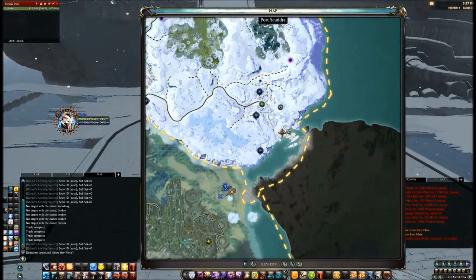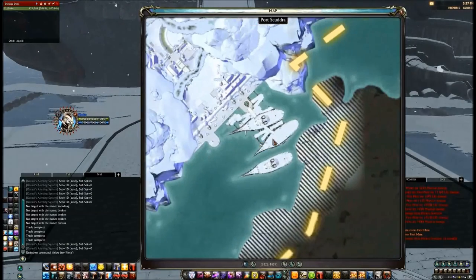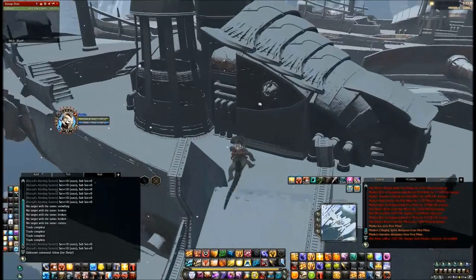The location is Port Scudger in Tarkin Glacier at the three ships to the south. Now we'll start by taking you to the first ship.